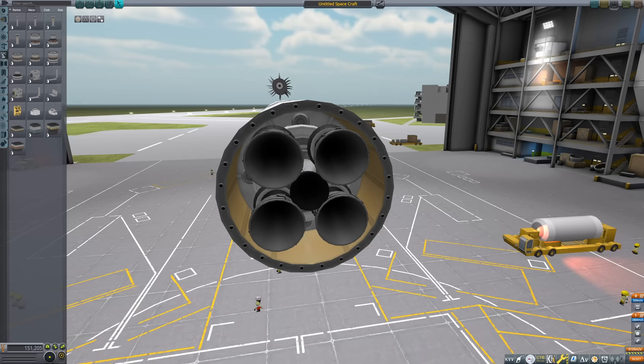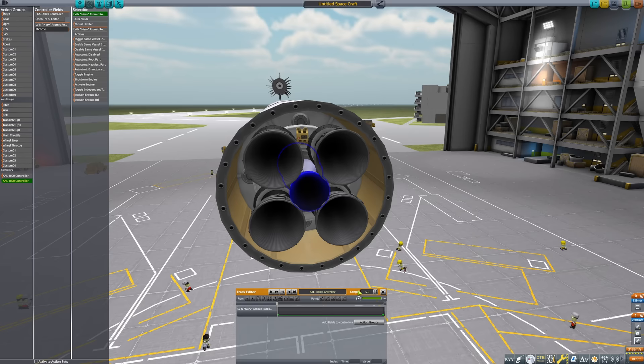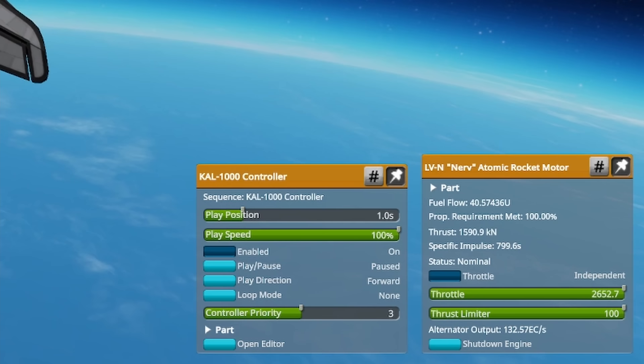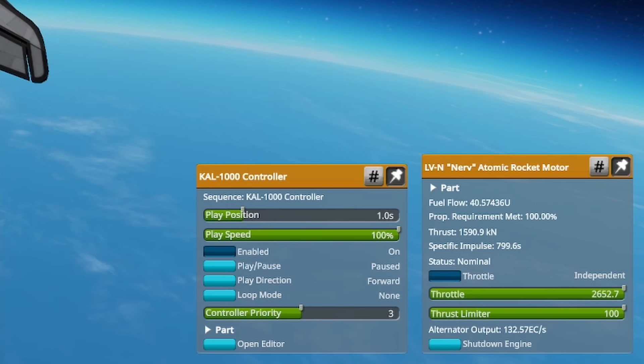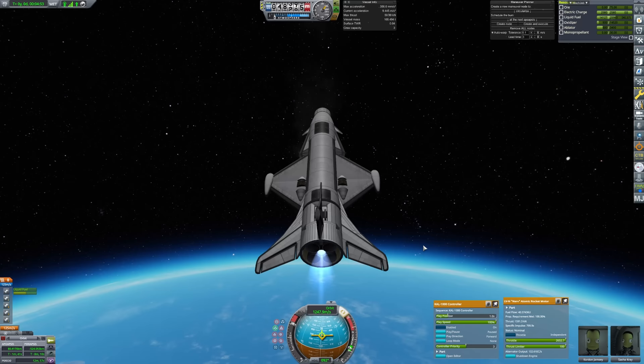Now it is time to break the single engine with another CAL controller. Place the controller where you can reach it during flight, open action groups, select the second controller, then select the engine and put throttle into the action group. With a simple logarithmic UI oversight we can just go over 100%. During flight you can select independent thrust for this engine, and by manipulating the CAL controller play position you can go way over 100% of engine thrust. Engine fuel consumption will match the extra thrust, but ISP and heat generation remain the same. Be careful — in this manner you can pretty much rip apart your vessel from G-forces.